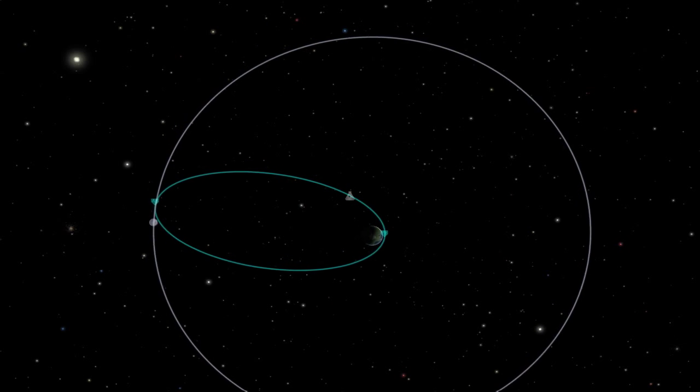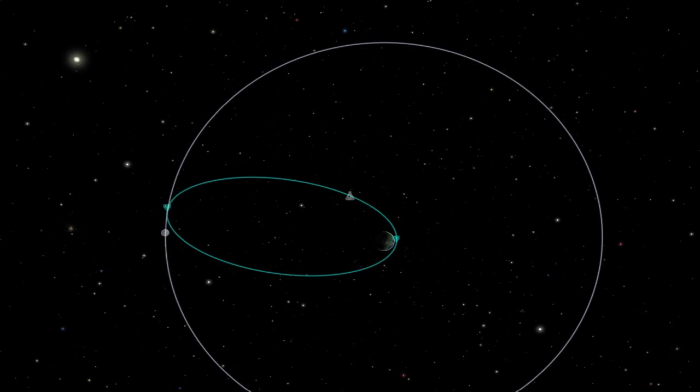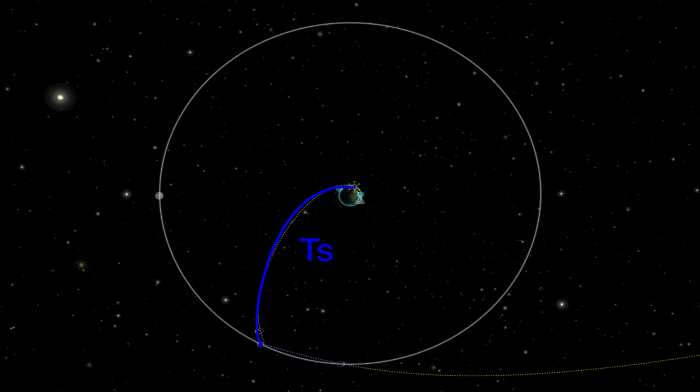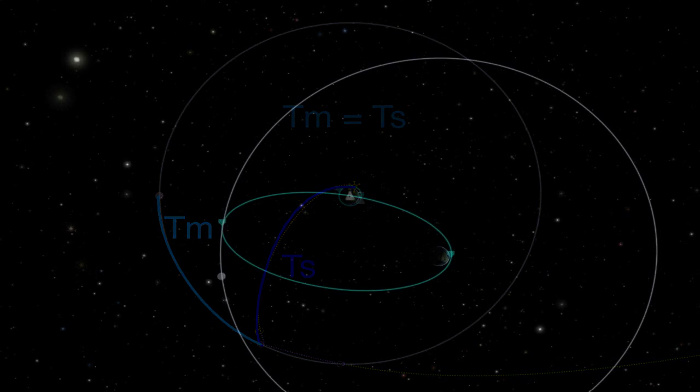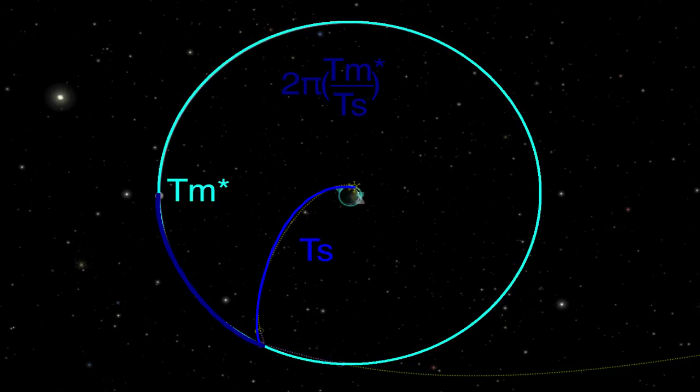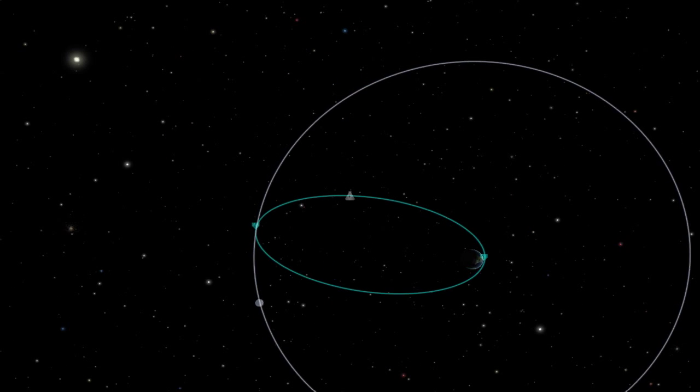We need to time our transfer so that we meet the moon when we hit our apoapsis. First of all, you have to consider the fact that it takes a period of time to travel from where we perform our burn to apoapsis, and during that time the moon is traveling through its own orbit. If we can figure out how long it takes us to travel that distance, we can consider it as a fraction of the moon's orbital period to find out how far the moon has moved in its orbit.